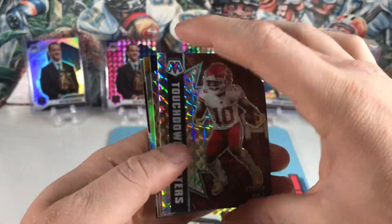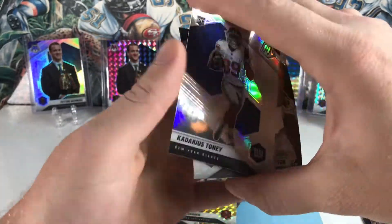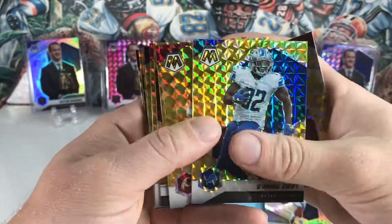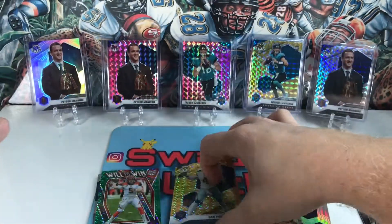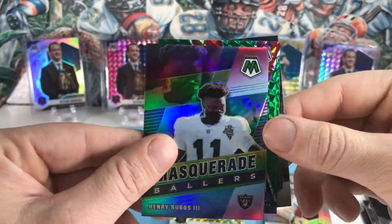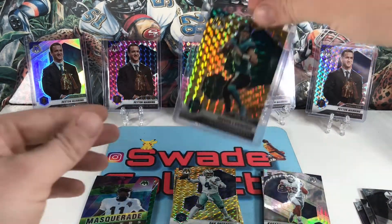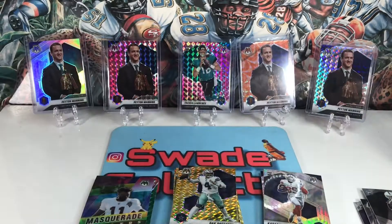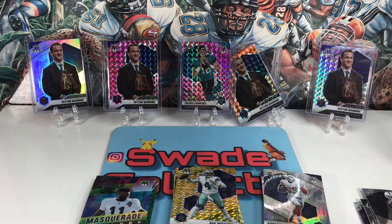Alright, let's go over our hits. Got our silvers right here — nice Kadarius Tony silver. Got all of our yellow parallels. Got our greens — really like this Will to Win Joe Burrow, looks nice. Got the base Trevor Lawrence. The Masquerade Baller Ruggs. And then our best card of the break — the yellow reactive Trevor Lawrence NFL debut. And yeah, that's the box! Thanks for watching, if you're new around here and you like the video don't forget to like and subscribe — catch you guys in the next video!